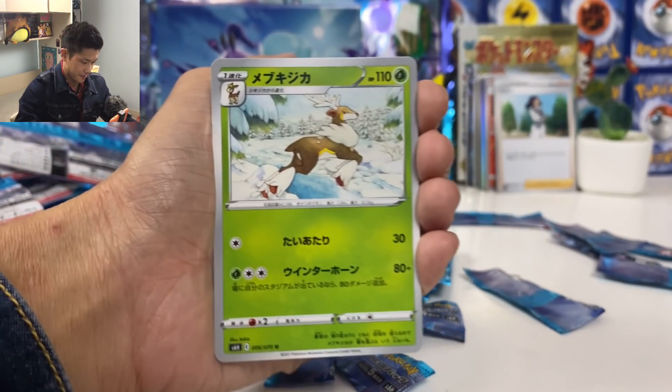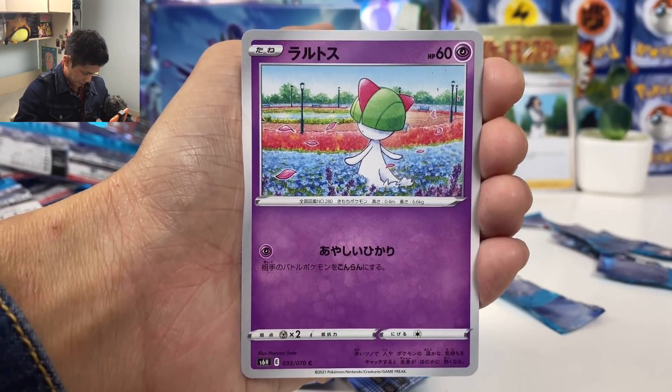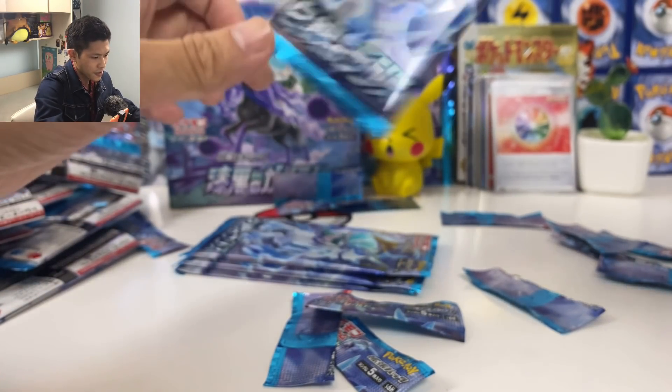Five more packs. Sourcebook, Lapras again, and we got another Impact Energy — we just pulled like three of those.